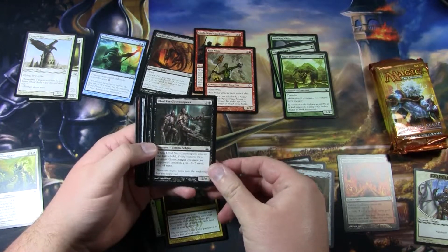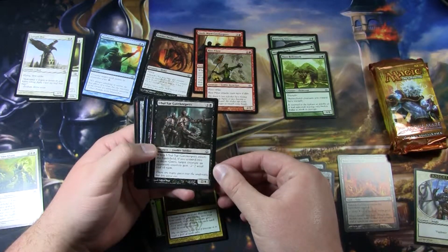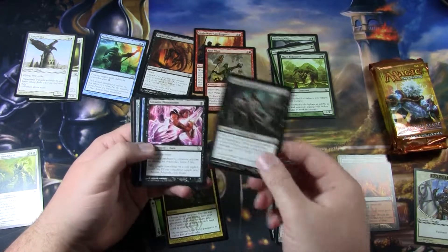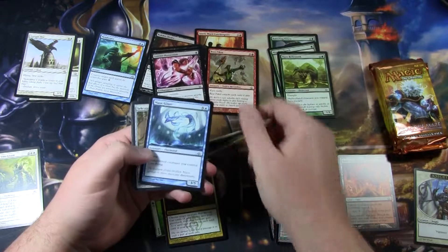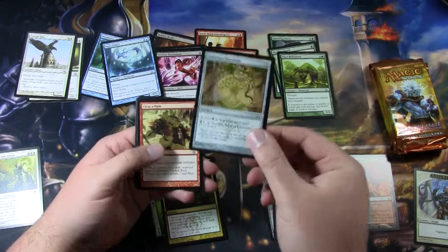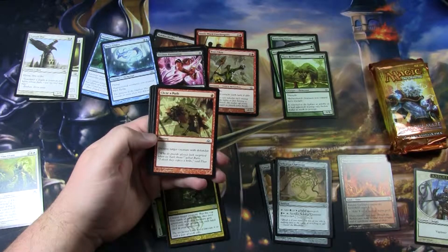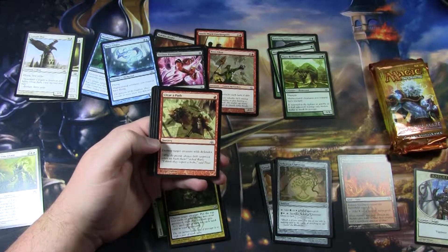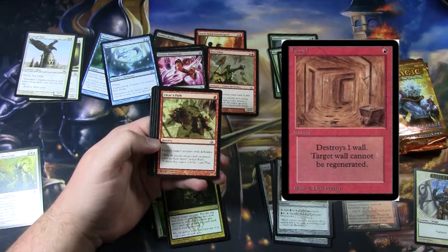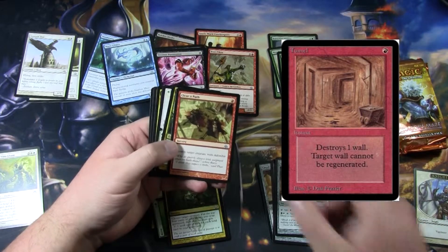Ubal Saar Gatekeepers — this is one of the Gatekeeper cycle. If you own two or more gates, it does something when it enters the battlefield; there's one for each color. Sinister Possession. Maze Glider. Selesnya Cluestone. Clear the Path — you don't see destroyed-creature effects for red very often, but this one destroys Defenders. Back in the day, red used to be good at destroying walls, and the Defender mechanic is kind of an updated version of that concept.